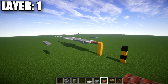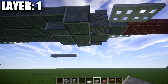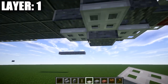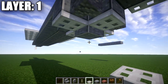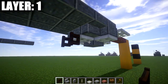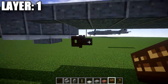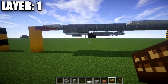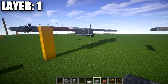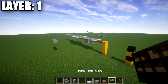Moving into layer 1, it's a super simple layer. Go to the bottom of the turret and place a polished andesite block on the middle block with an iron trapdoor coming off all four sides of the slab. Then place a dark oak fence gate coming off the iron trapdoor and open it toward the trapdoor. Place a dark oak sign on both sides of the fence gate to make the guns. That's it for layer 1 — probably our easiest layer today.